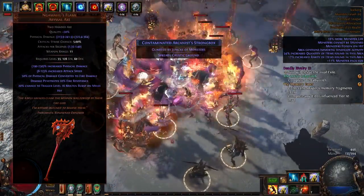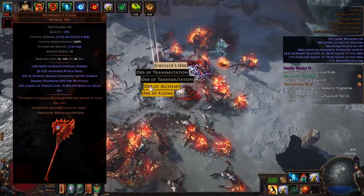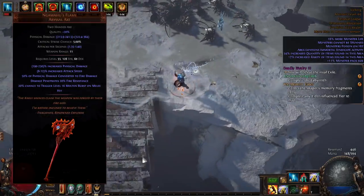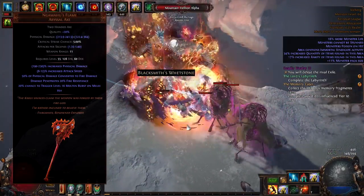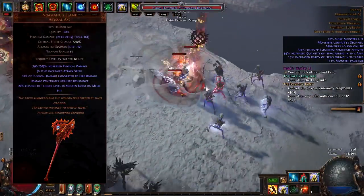Molten Burst is an attack, just like Molten Strike. So in fact you can link Cast on Crit inside the axe and proc a spell. And for my main skill to proc everything else I was planning on using Molten Strike — yes, very high IQ — because Molten Strike is a projectile and projectiles cannot proc Namahu's Flame Axe.